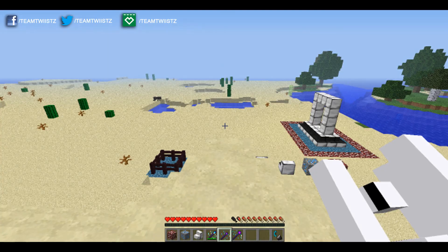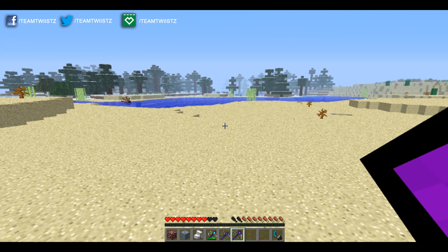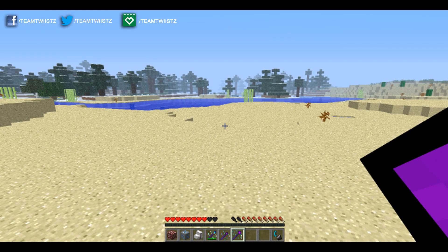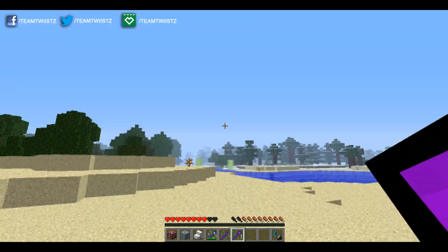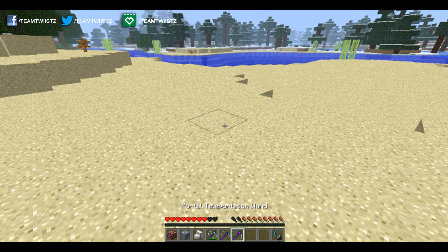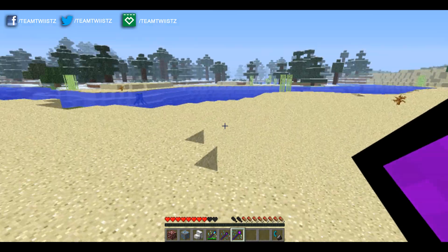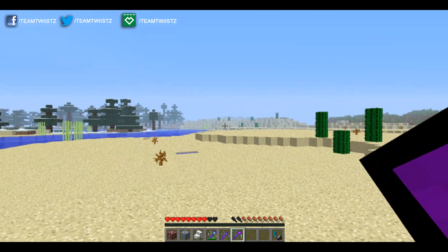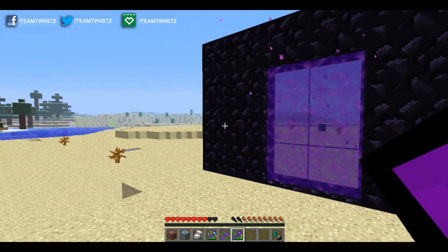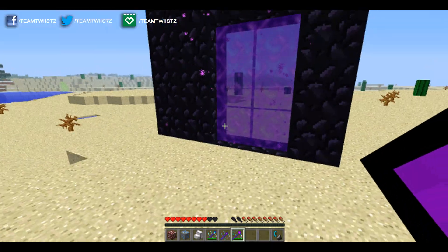Last but not least, we have the portal teleportation wand, which rounds out all of our wands. What this does is teleport you to the nearest Nether portal in your overworld. If you have a portal made somewhere and you want to go through it quickly, you just hold this, right-click, and it'll teleport you to that portal. If you don't have a portal near you, it'll actually create one for you. Also, this isn't cheating because you actually need to go to the Nether to get the resources needed to craft it. If I right-click here since we're far from any portal, it will create its own — and it made a bit of a messed-up portal, but you get some extra obsidian if you want to mine that.